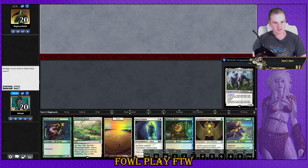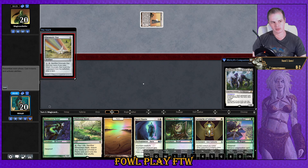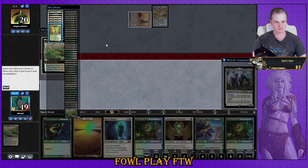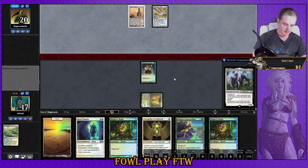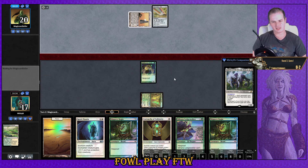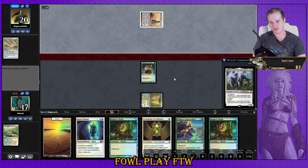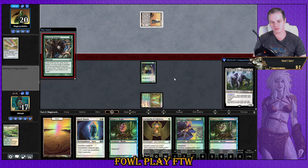Here we are for Match 3. We'll keep this hand — we lost the die roll. Oh, another Tron player. Bogles loves Tron, right? Already have a solid Glade Cover Scout ready to be a haymaker. I'm going to be making some changes going forward from tomorrow's league — I'll go over a decklist at the end of the video. Stay tuned if you want to hear my thoughts.